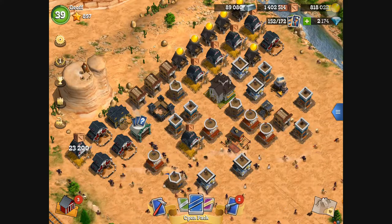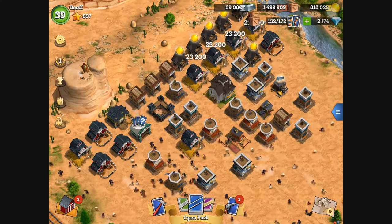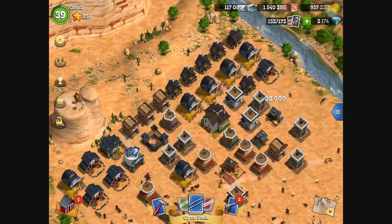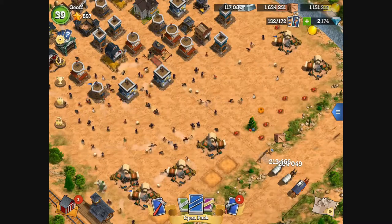The first thing to do is collect some goods. Collect some gold — even better. A bit of steel, collect some steel. There we go.